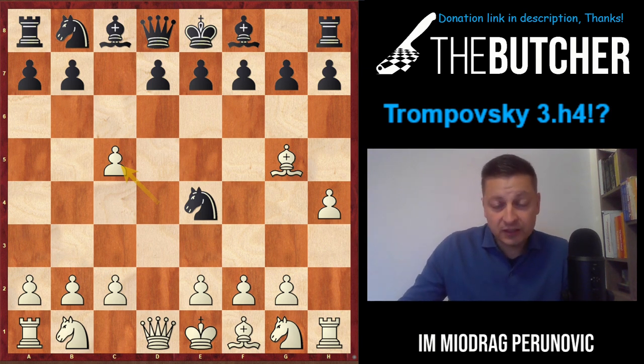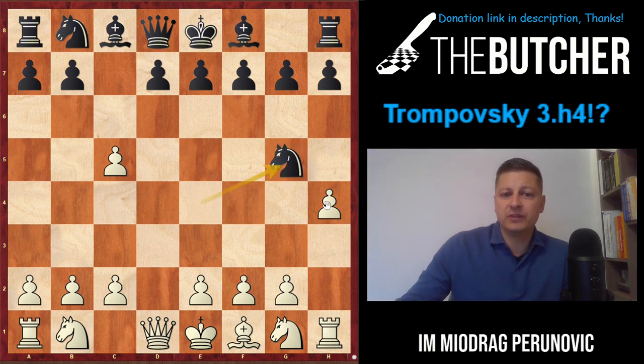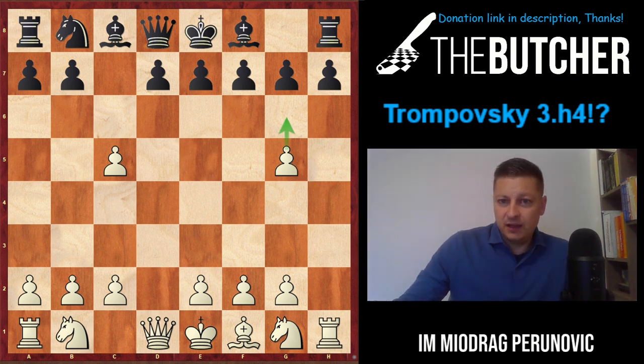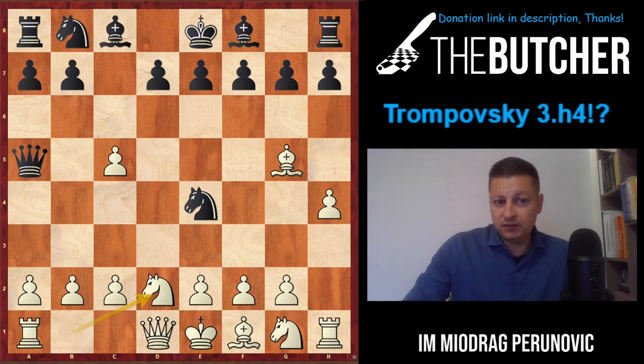When they go c5, you capture on c5. It's quite an interesting line because they have so many options. You should never be afraid of Nxg5 hxg5, because next move should be g6 no matter what. Lots of guys like to give check immediately to get a pawn back, where you play Ne2 and they have to remove the knight before taking on c5.